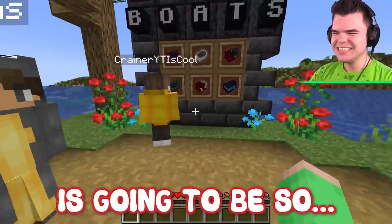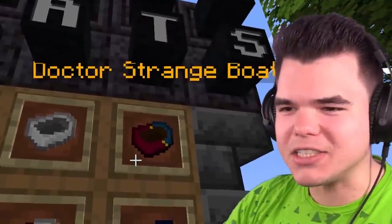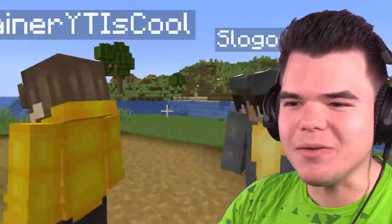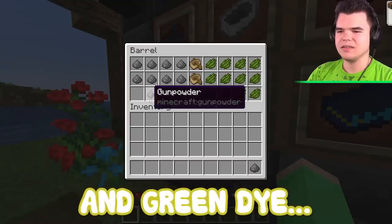Look, Hulk boat, Spider-Man boat, Moon Knight boat, Doctor Strange! All right Crainer, which one are we going to make? I want to make the Hulk boat first. No, no, no, no — that's mine. That is literally mine. Come on, I'm the only green guy here. We're going to need a boat, gunpowder, and green dye, guys.